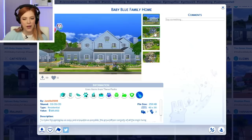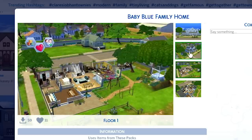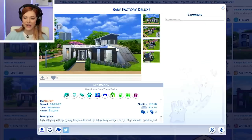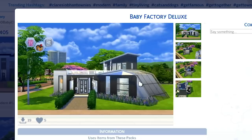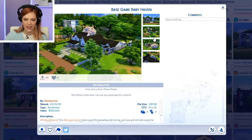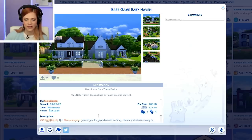Baby Blue Family Home, this is really cute. There's like a glass roof, that's pretty cool. This one's cool — you guys are really creative, I don't even know how you build that. Fully kitted out with everything Casey could need. The Deluxe Baby Factory is a bit of an upgrade, swankier and minimalist, but still a lot of fun. We love a swanky. Base Game Baby Heaven — I love that this is all base game stuff. That's really cool for anyone looking for a big house.